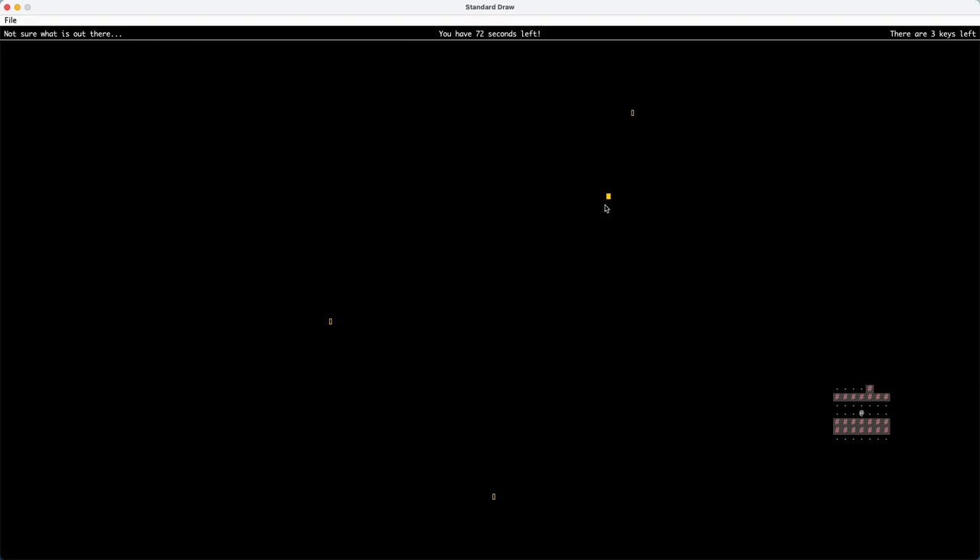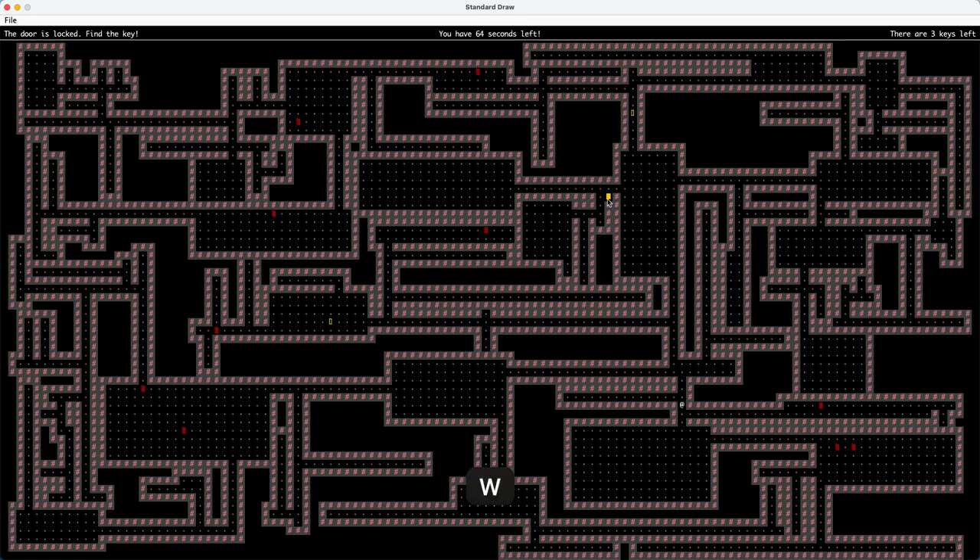So now let's start the game again. On the upper right corner, you will see how many keys are left. In the center, you can see how many seconds are left. And on the left side, you can see the description of the specific tile.